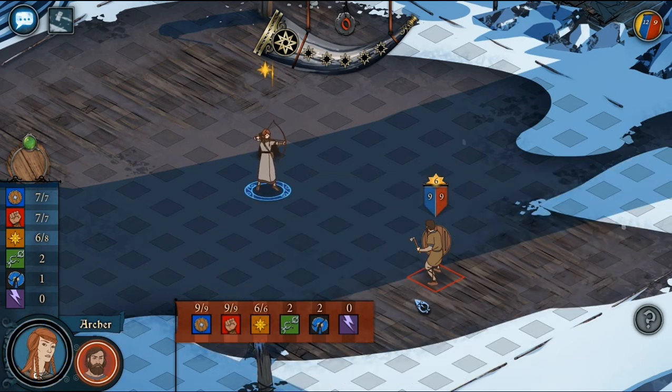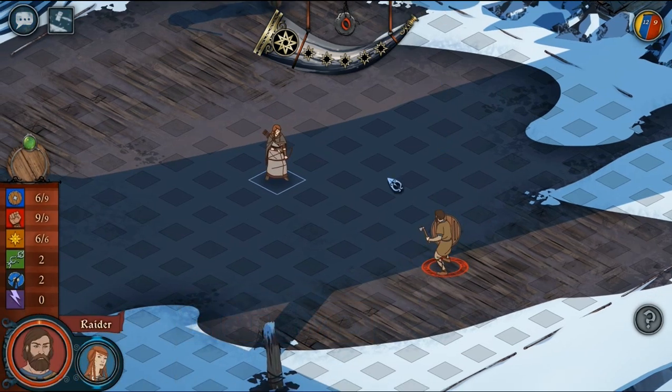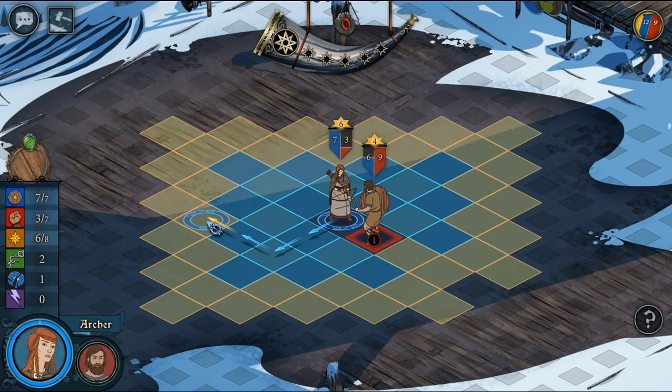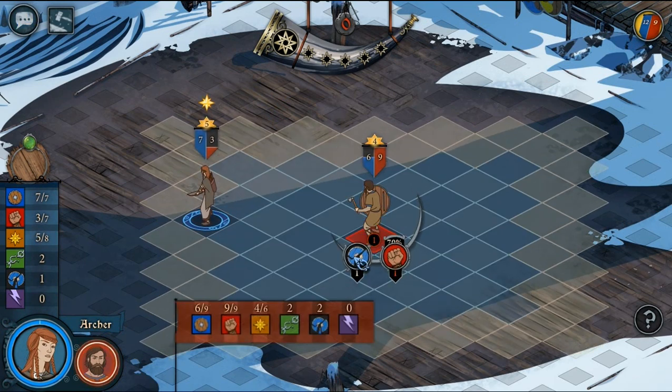It also helps her move around the battlefield, because an archer normally can only move 3 squares at a time. So adding those 2 extra squares in when you have to run away from someone, or reach someone in order to fire at them, is very handy indeed.